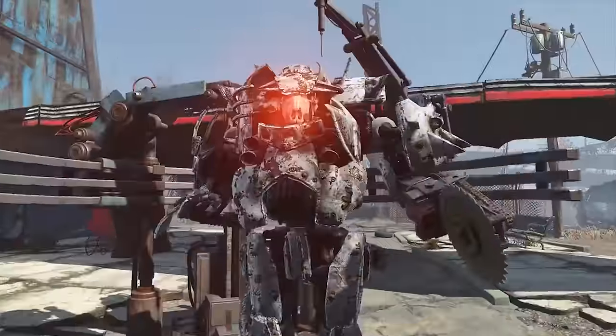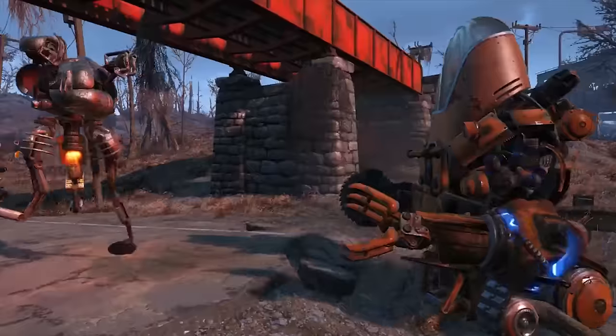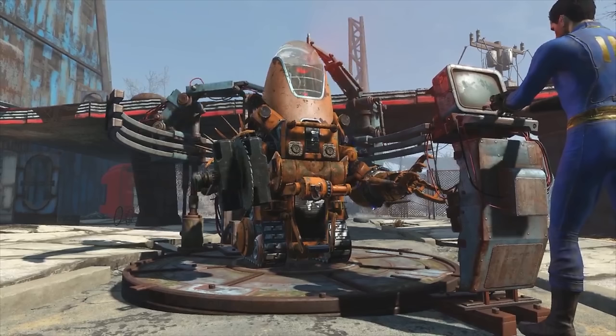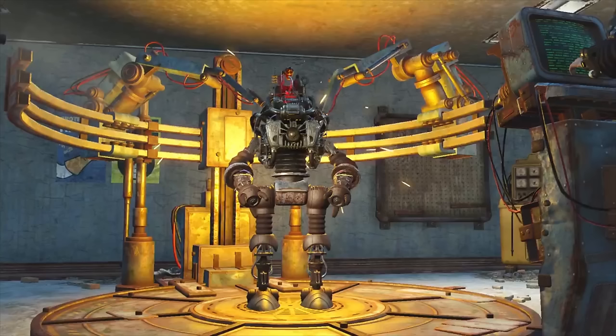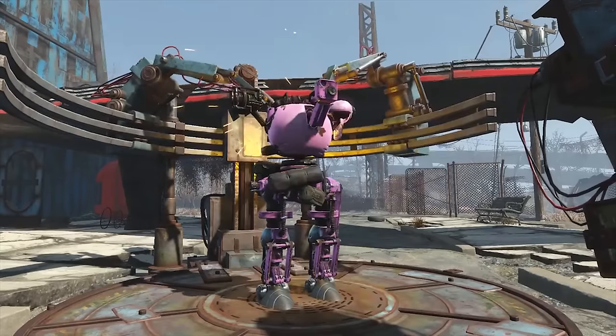We start out with a look at how we're going to be able to create our own custom robots. This first shot shows a combination of what appears to be robo brain legs — those treads are not in Fallout 4 already — a protectron top, and a sentry bot midsection. The robot building station is going to offer us so many options. Another shot appears to be the background of Red Rocket garage, and in the top right we can see the sole survivor is on a terminal.